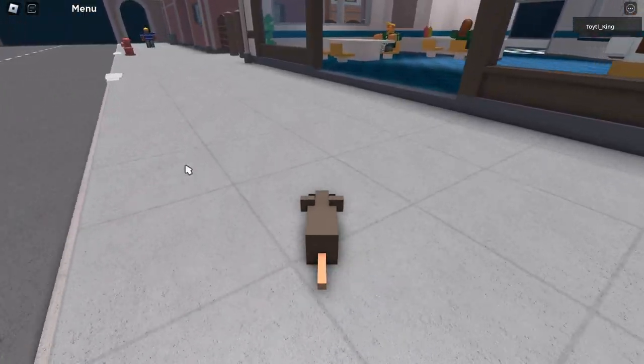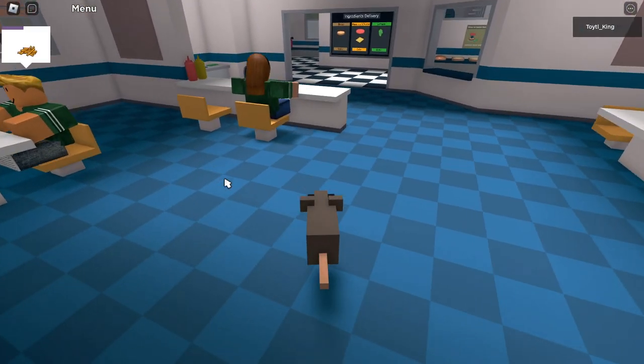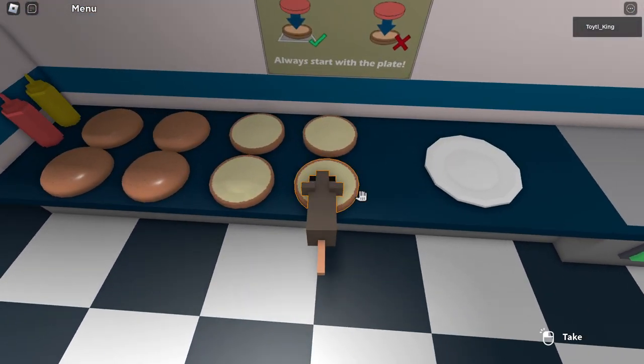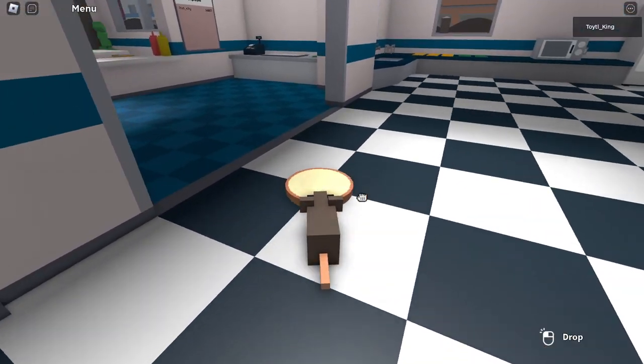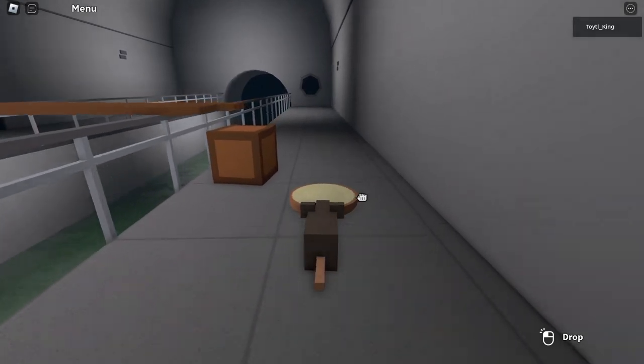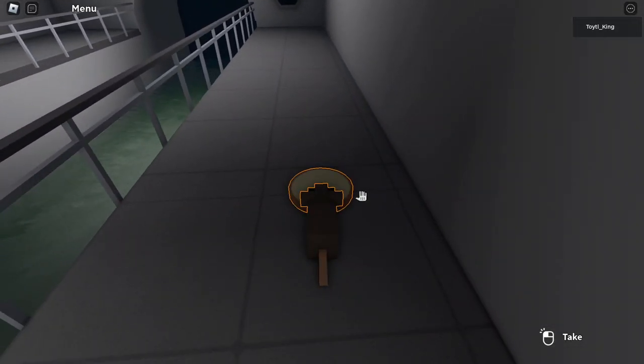Now that we're a rat, we're going to go into the kitchen and grab one of any food item. Now we're going to leave with it and bring it to the sewer. Then we're going to drop it right in here, in the shadow.